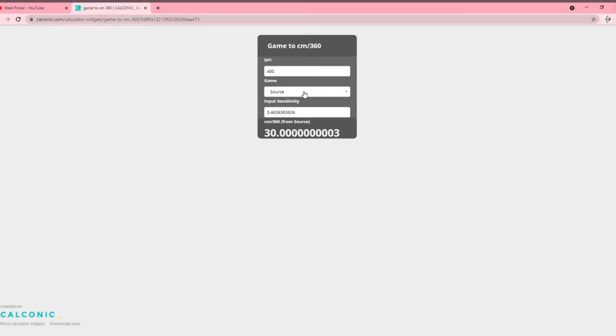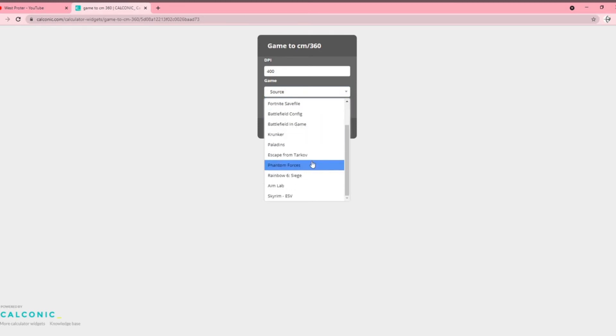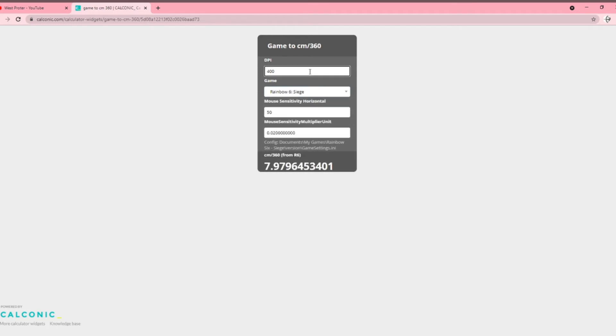To figure this out, go to Google and find a centimeters per 360 calculator that has your game. Select your game — for me it's usually Siege — then enter your DPI and whatever in-game settings it asks for. This will give you your centimeters per 360. If you want to find what setting gets you a certain cm/360, you'll need to search around with that calculator.